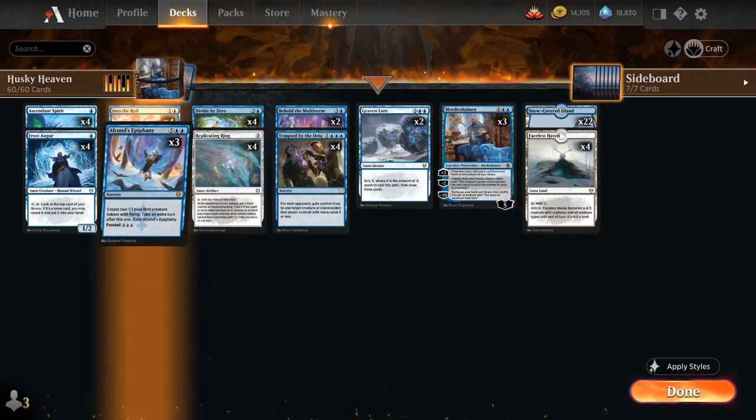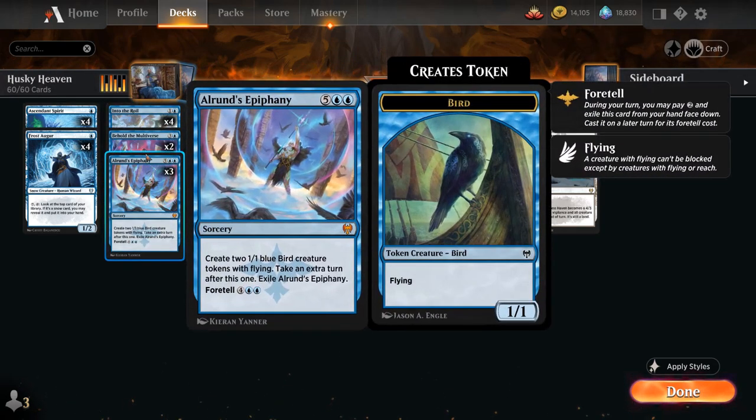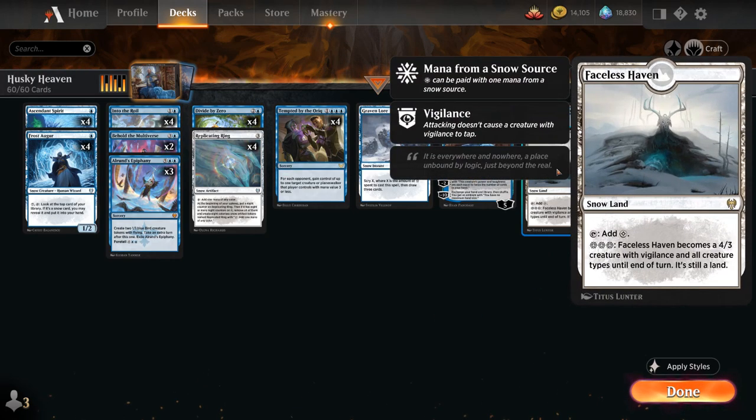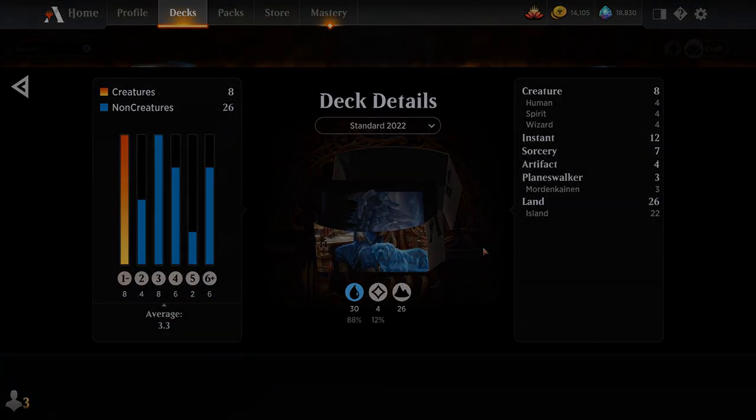Looking at our curve and considering our foretell cards, it looks a bit better as we have more things to do on turn 2. Our mana base includes 4 copies of Faceless Haven as well, very important in control matchups. That's our deck — now let's jump into some games and see how it does.